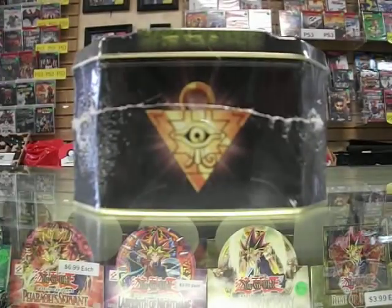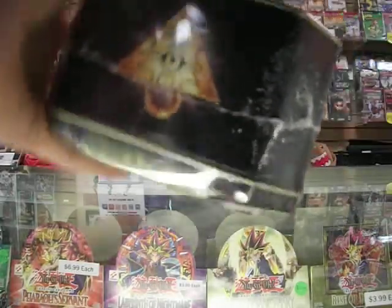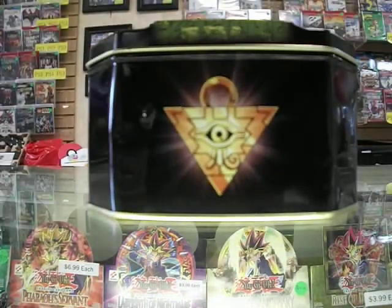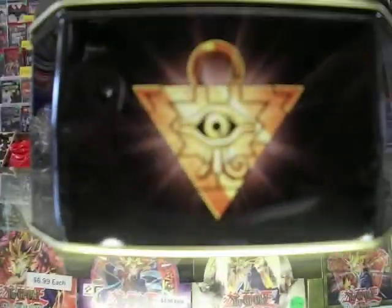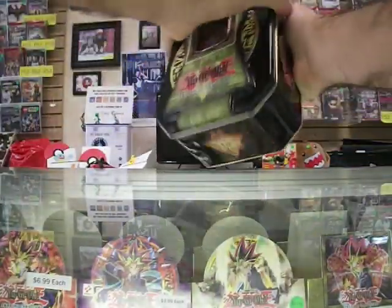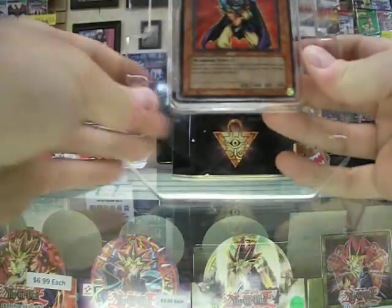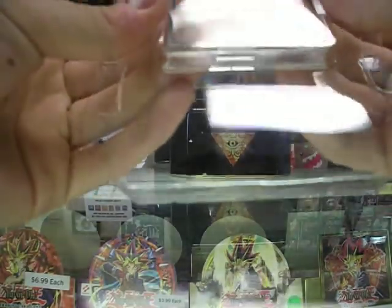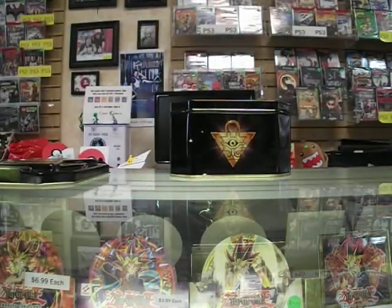Alright. I'm going to try to see if I can do this a little better than the Rise of Destiny pack I opened. So here is Obnoxious Celtic Guardian. Mint. I'm just going to put this in my binder once I get it. It's beautiful. I already have one, but obviously it's not in as good condition as this.